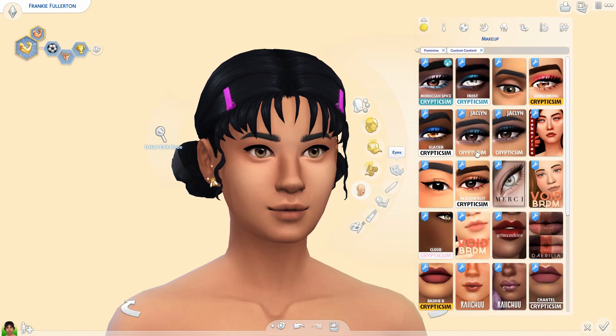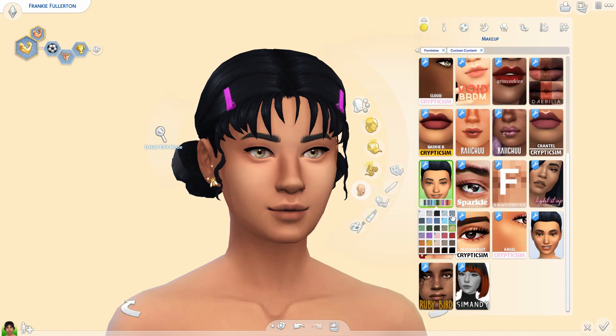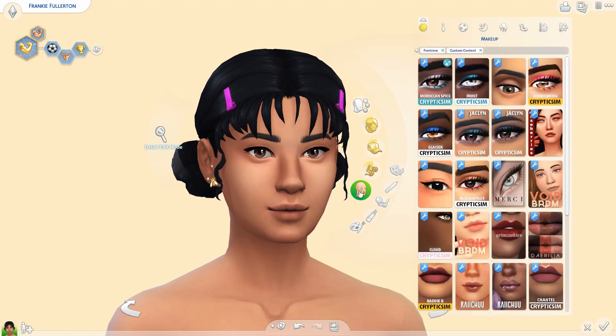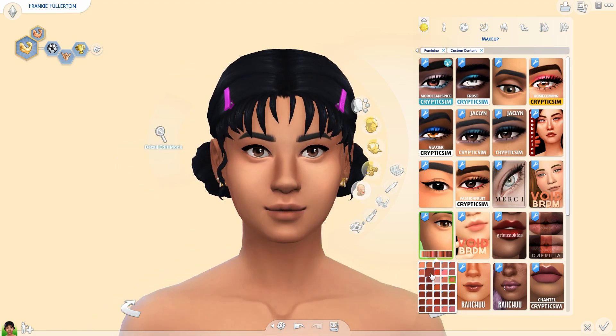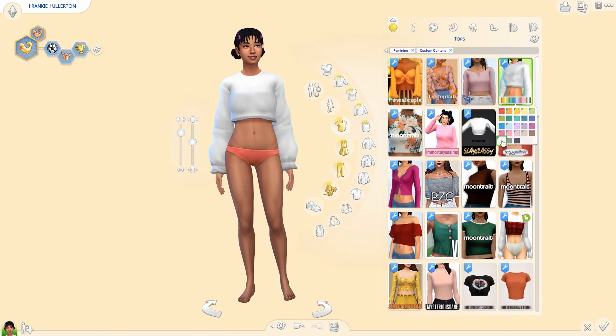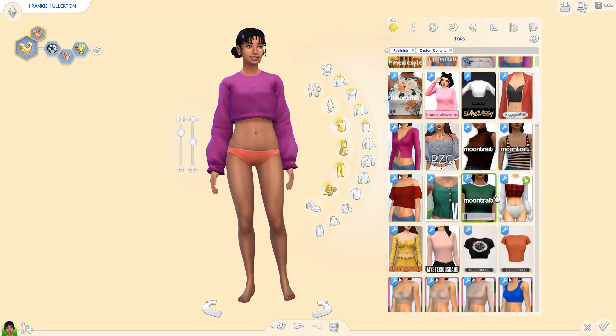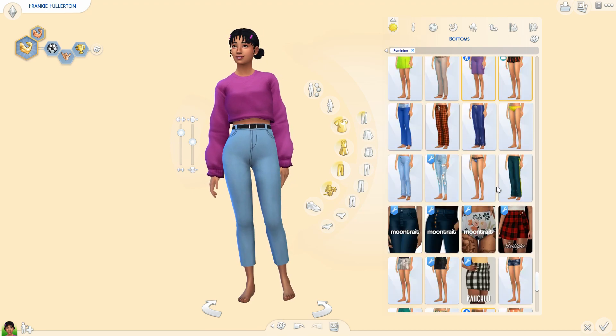Anyway, back to this video — I really like how she turned out. I kept the makeup minimal, and this hair with the little clips is so freaking cute, I am obsessed! It's adorable and it really fits the athletic vibe. I gave her the fitness aspiration, made her athletic — I think she's a bro and ambitious. I gave her a cute little sweater.